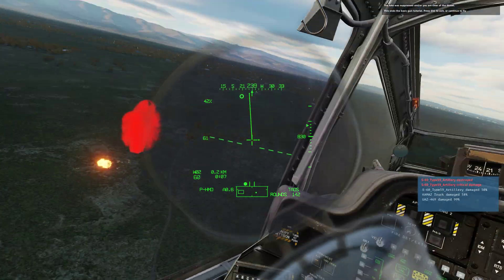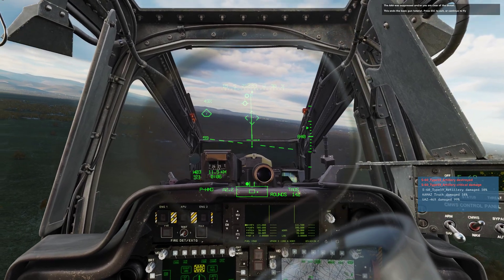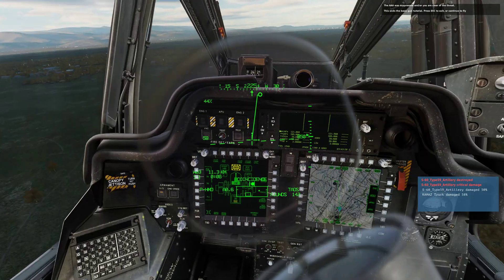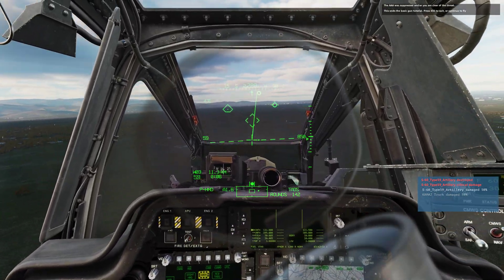The AAA was suppressed and you are clear of the threat. This ends the basic gun tutorial. Press escape to exit or continue to fly.